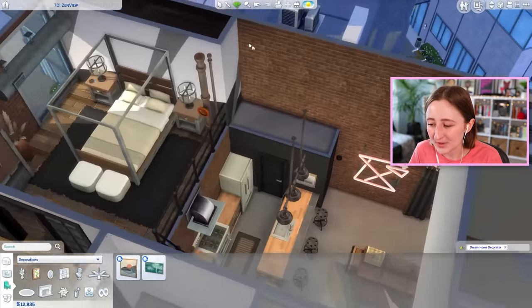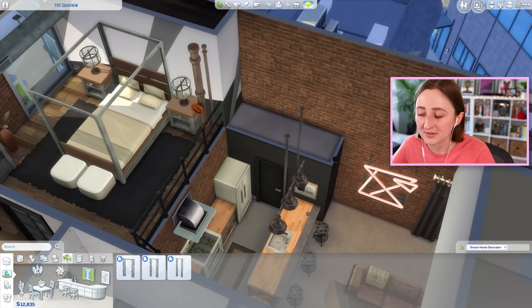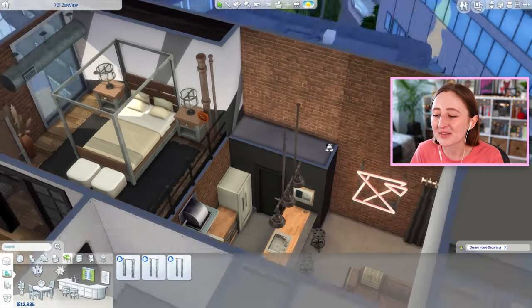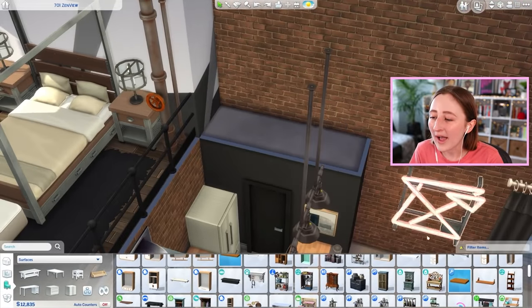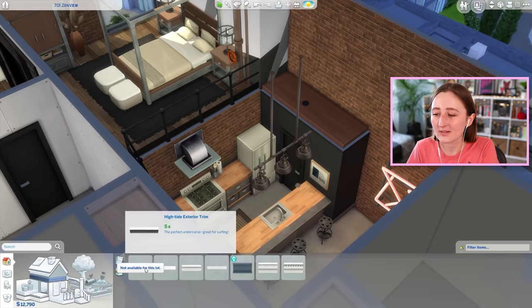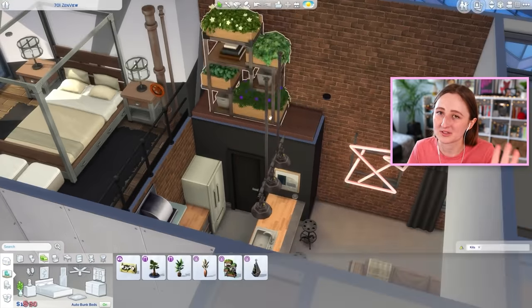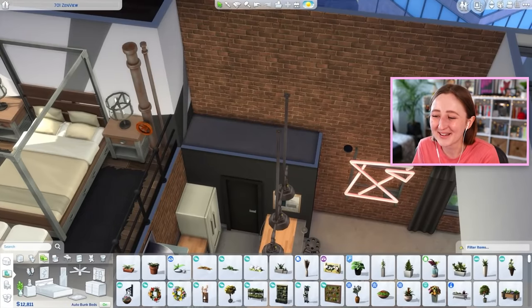I had a hard time with this little bump out I put for the tiny bathroom downstairs. My whole stream chat was like, 'Put plants on top!' And I really tried, but I just don't know how to do that with the plants we have in The Sims 4. I also tried the new plant — it wasn't a good idea, so I got rid of it. There's definitely some trial and error with this kind of thing.